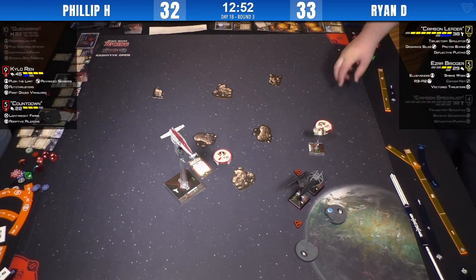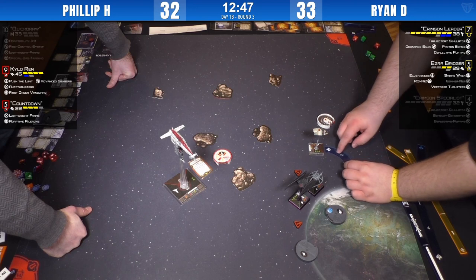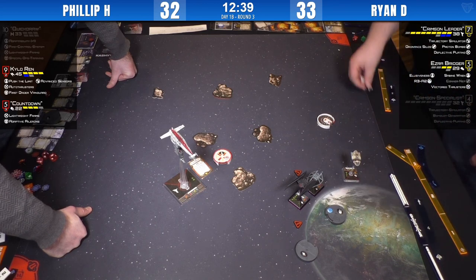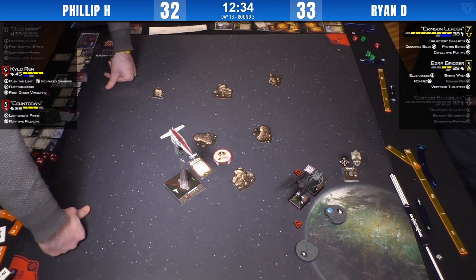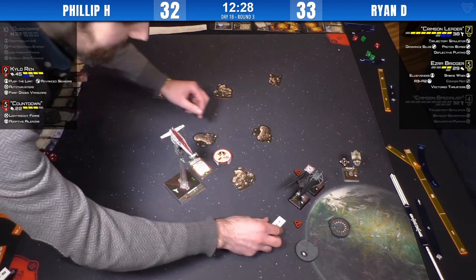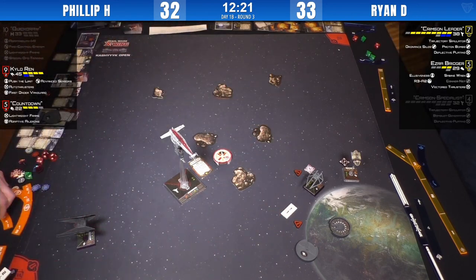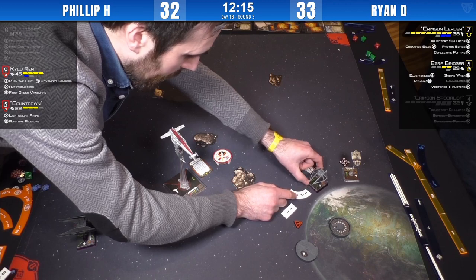Kylo can do a three-bank and probably get out of proton bomb range. Ezra is coming around but probably won't have a good arc. Ezra doesn't mind — he's ahead. Countdown does a hard one — that's a good call; it retains his stress. It was tricky because Ezra could have K-turned there. Next round Countdown can do a three-straight to clear stress with no fear of the proton bomb.